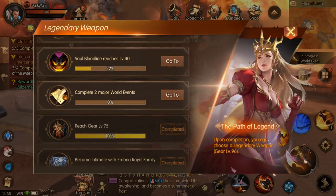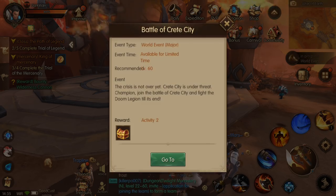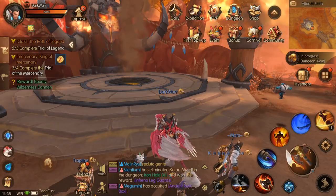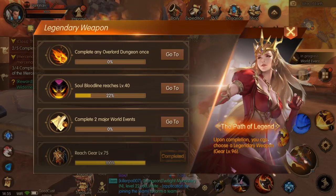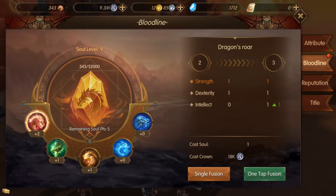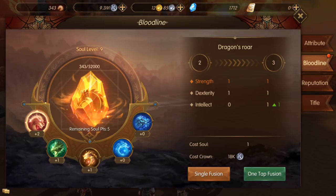You also need to complete two major world events. At level 60 you have the top wall event you can attend. Once you reach level 60, you're going to have a new way to level up. If you go to your character tab, you'll see you have Attributes, and then a new tab called Bloodline. This is another way to level up your character - instead of experience from dungeons and quests, now you get Bloodlines, a new type of currency to level up your stats.